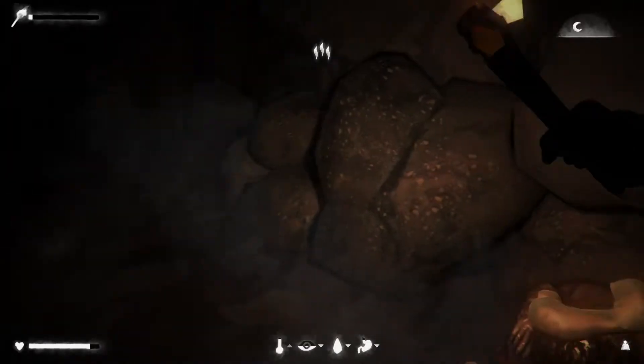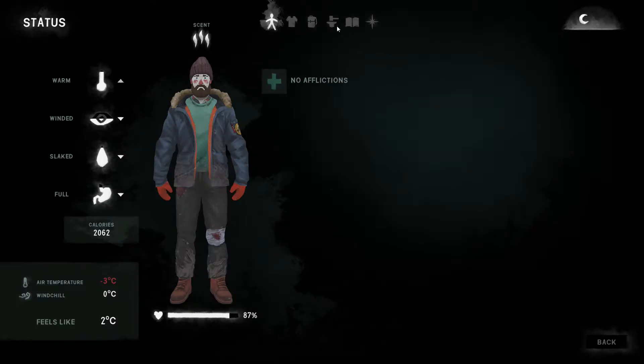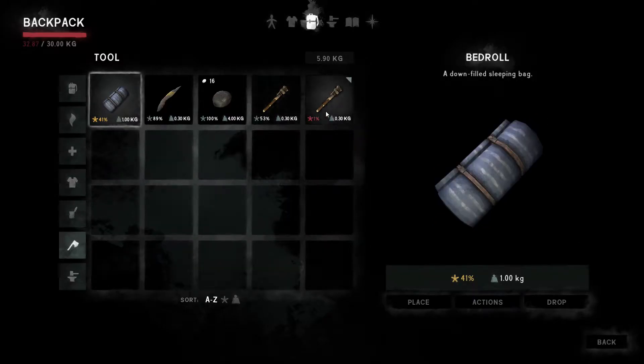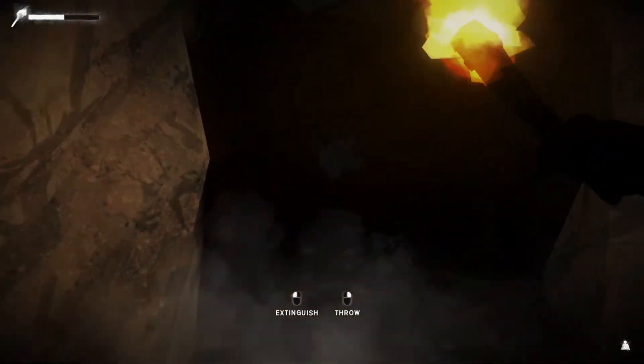We're not doing terribly badly. We do have a bit of a scent about us apparently, 2000 calories, but it feels like five degrees so we're nice and warm. The fire is about to go out and our torch is done. Let's get the one we just picked up - that was one percent, this one's at 53. Let's equip that and light it. There we go, that's better - that gives us a sporting chance to see where we're going.